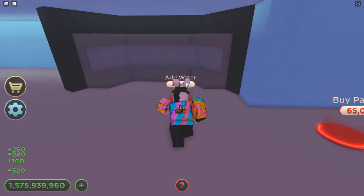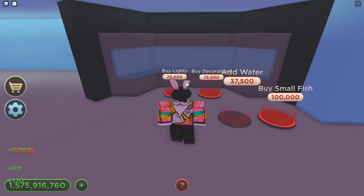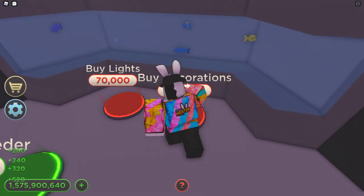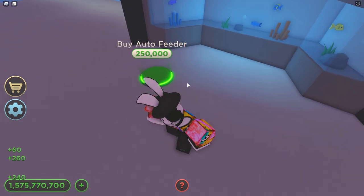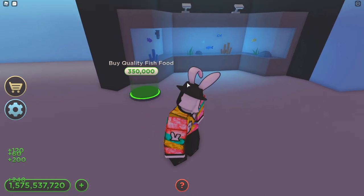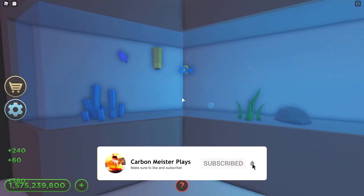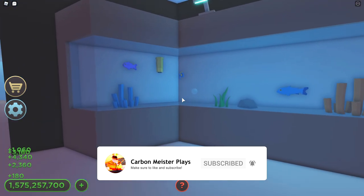Let's go ahead and finish off the first tank. Add water for 37,000 — the fish are 100K. I'm just going to finish all of this off. This is actually going to make me money. Buy auto feeder for 250K, buy quality fish food for 350K. Let's go — look at that, it looks really really good.